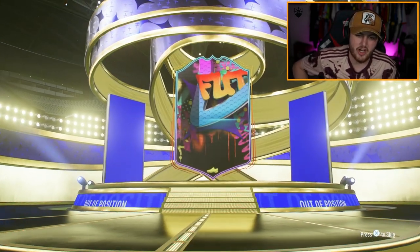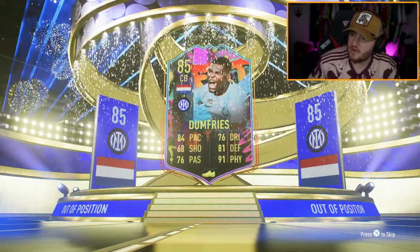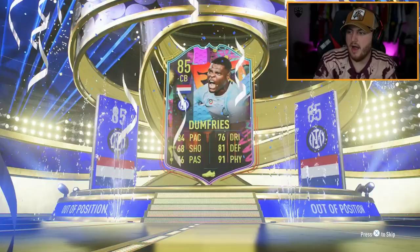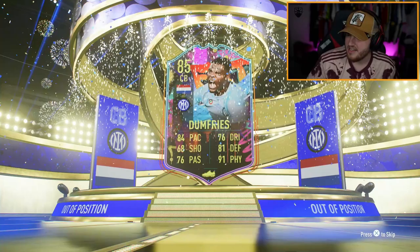The last one's an out of position. I don't even remember this promo, to be honest. Who have we got? I will take out-of-position Denzel Dumfries. That isn't terrible — this is a fun-looking card, in my opinion. He is worth 20K. Fair enough.